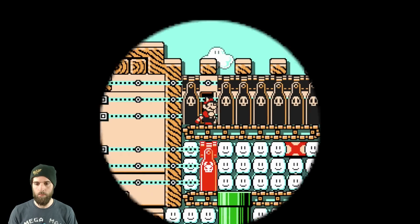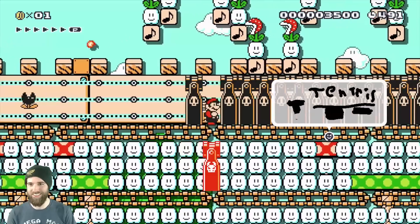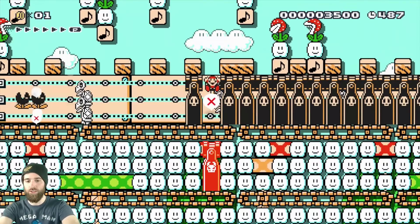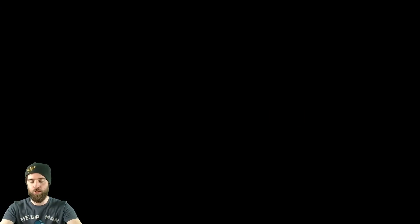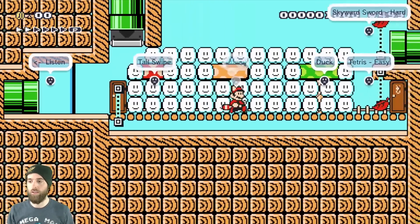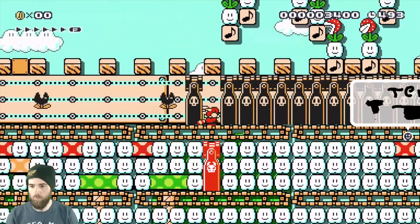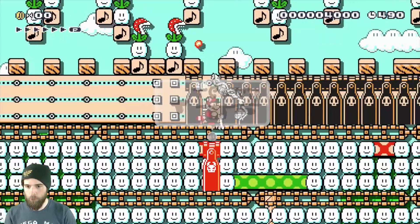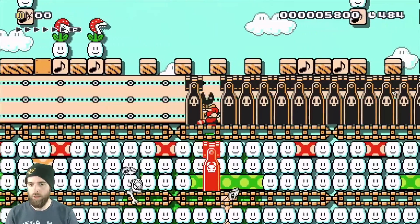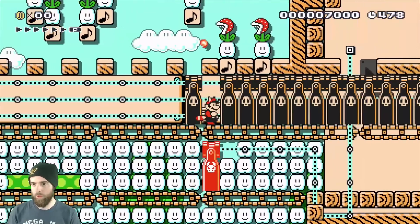Alright, here we go here we go. I missed them but we're doing well. I keep mixing up jump and duck. He has it laid out really well too — the top one, middle, and bottom — so really all you have to remember is top is raccoon, middle is jump, and bottom is duck. Let's go! Yes, yes, yes! Such an awesome stage. I think we got it.